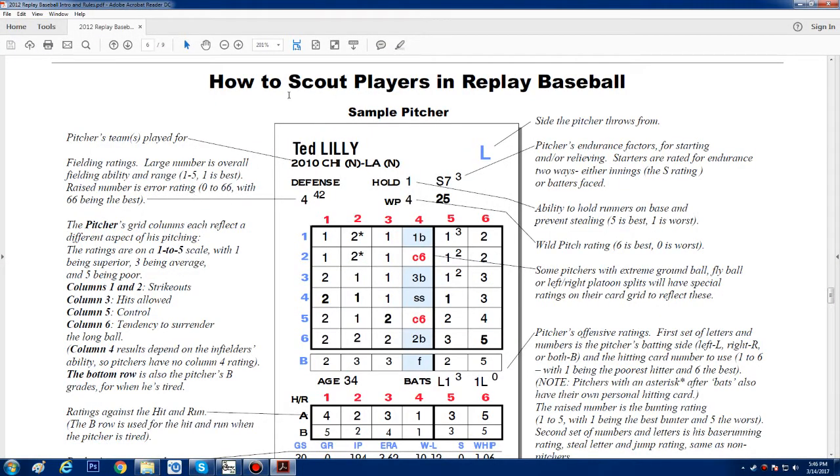Here's just from their intro and rules section — how to scout a player in Replay Baseball, with an example card. Under defense, the fielding rating: the large number is the overall fielding rating from one to five, with one being the very best. The raised number is the error rating, from zero to 66, with 66 being the best.